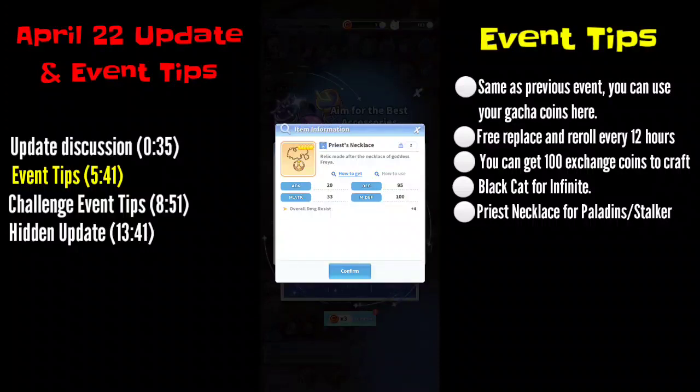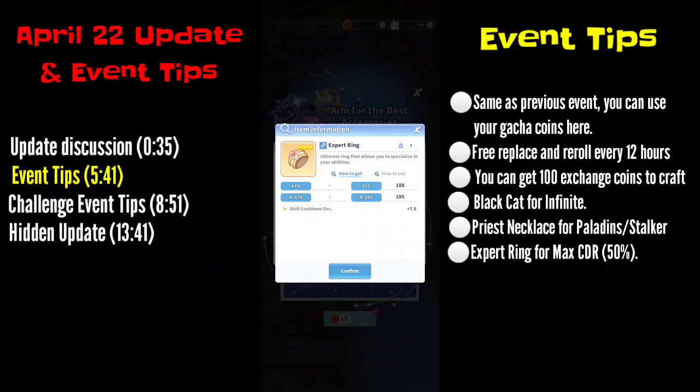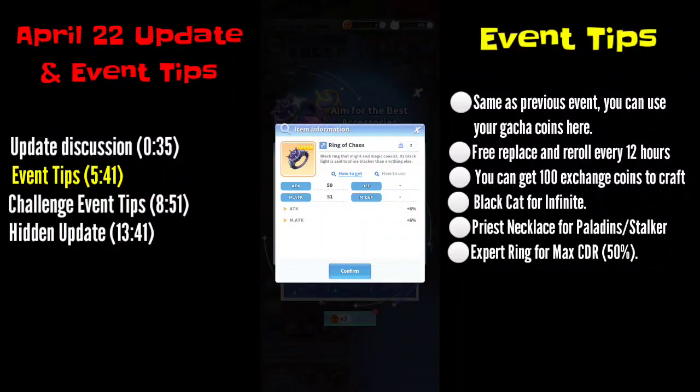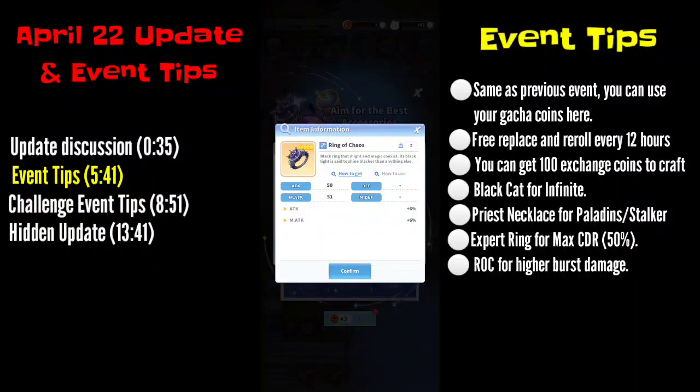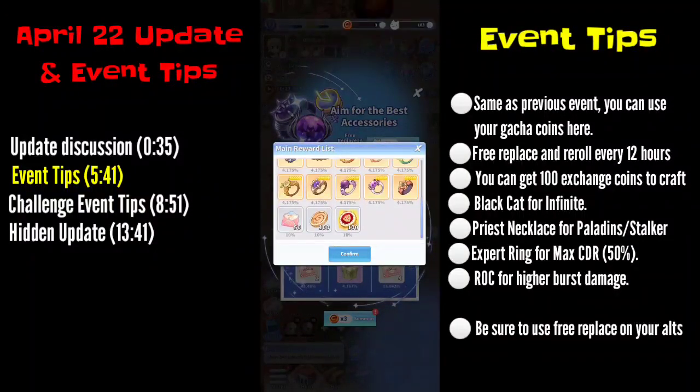The Priest Necklace can be used by mostly Paladins or even Stalkers for immunity or higher sustainability. The Expert Ring lets you get the maximum cooldown reduction, which is capped at 50% — used mostly by Wizards. And the Ring of Chaos provides the highest skill damage: it's better than the Sabas Ring because Sabas Ring only provides critical damage increase, while the Ring of Chaos amplifies your skill damage through attack and magic attack bonuses. Those are the four accessories worth rolling for.